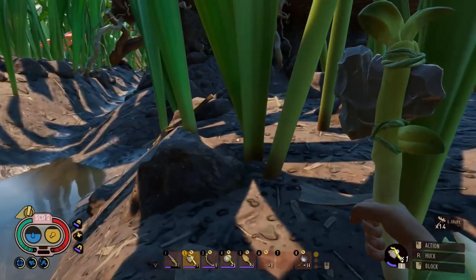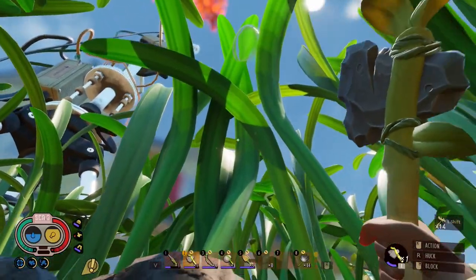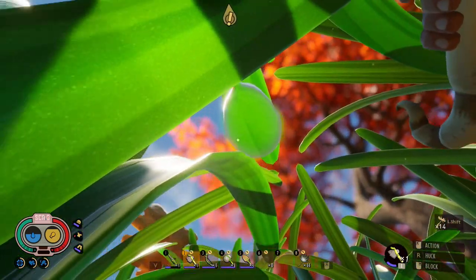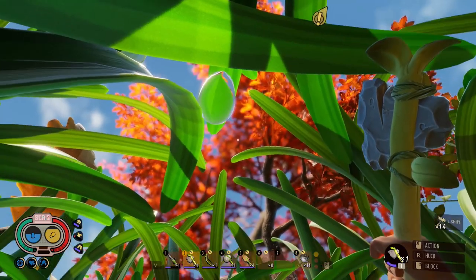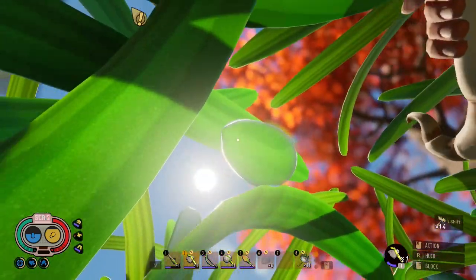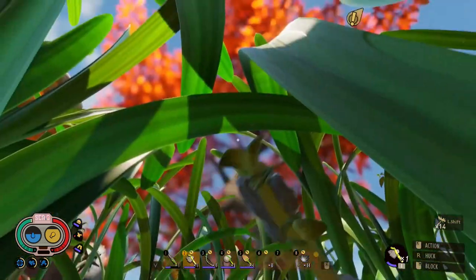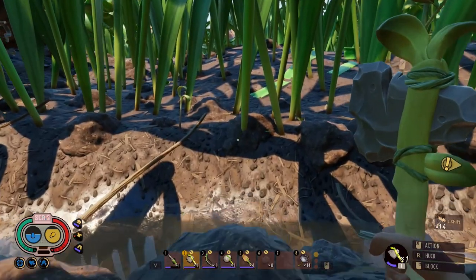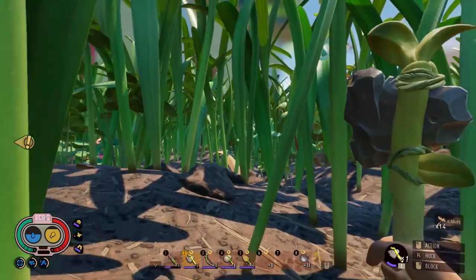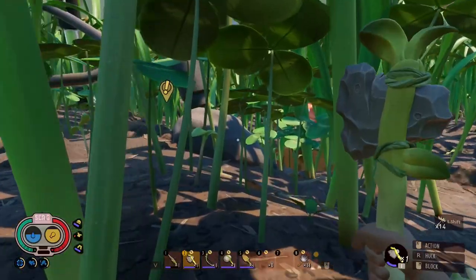Where'd it go? Don't tell me it fell in the water and disappeared. I guess there's another one though. This one I can almost jump to. If I hit this — I think it fell on the water. That's the problem when they fall in water, they disappear. So the ones near water are not so good.